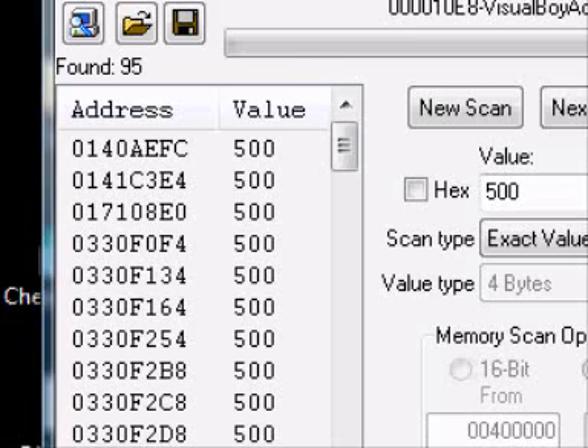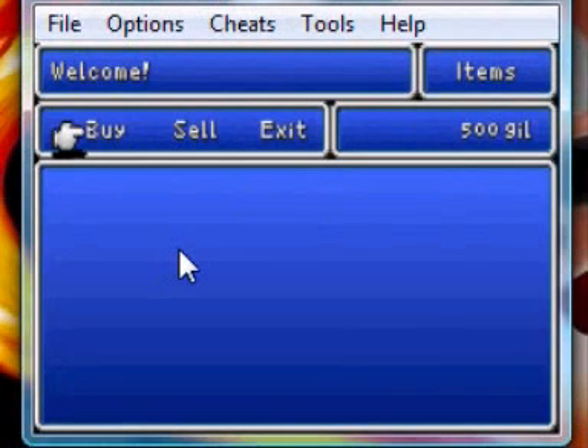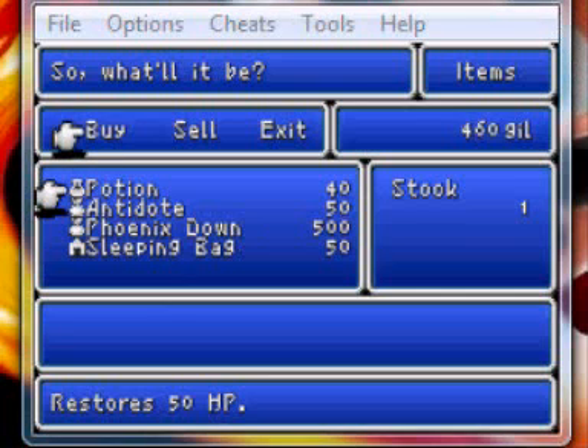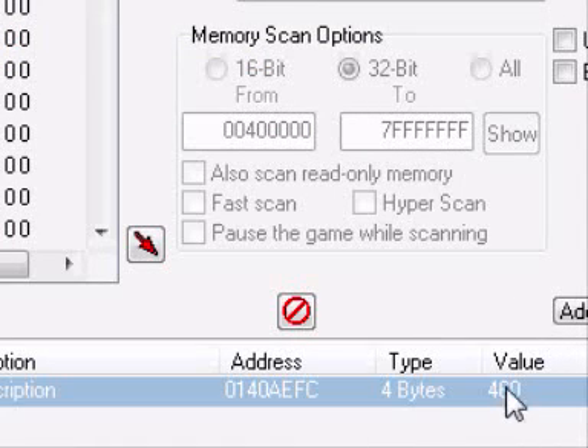Now go back to Visual Boy Advance and buy something — just a potion. Now we have 460. Go back to the addresses and click on that one.